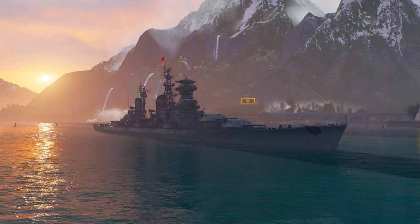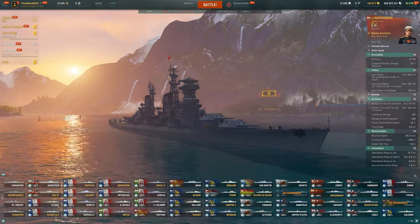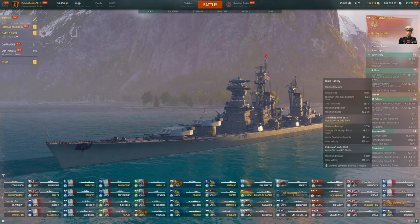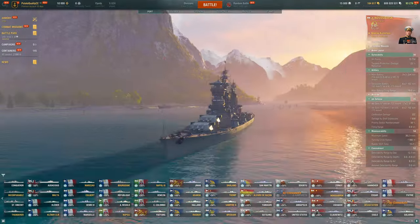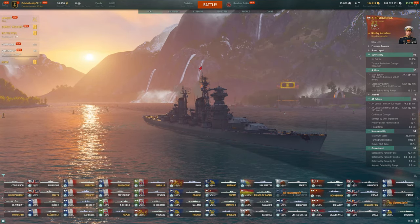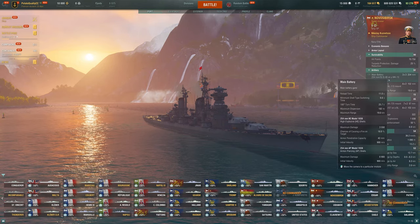Today we're going to take a look at the new Super Petro, the Novosibirsk — still not sure on the pronunciation, but it's the Super Petro, and it could be extremely good. We get even better caliber on the main guns, which results in the best pen at high tier for any cruisers. The AP is going to feel pretty good, with similar pen angles to Petro — slightly improved, not like Des Moines or anything, but slightly improved over normal.